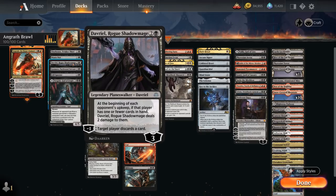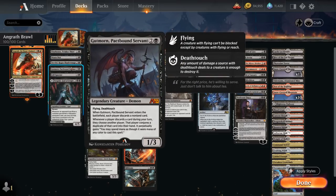Then there's Davriel that can minus 1 to make them discard a card, and at the beginning of each opponent's upkeep if that player has one or fewer cards in hand Davriel deals 2 damage to them. Then we have a new addition from Alchemy: a 3-mana 1/3 legendary demon with flying and deathtouch. When the Pactbound Servant enters the battlefield each player discards a non-land card, us included, and whenever a player discards a card during our turn that player conjures a duplicate of that card into their hand and can spend mana as though it were mana of any color to cast that spell.